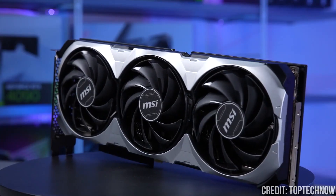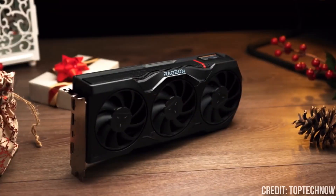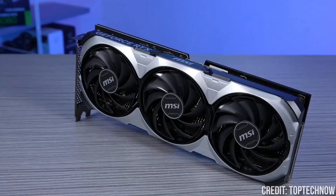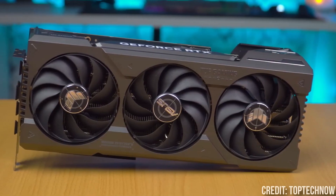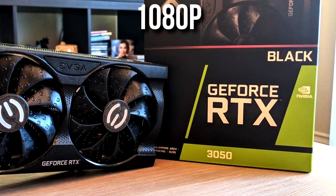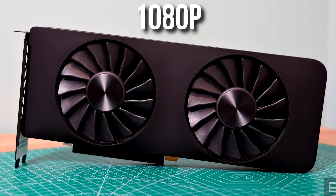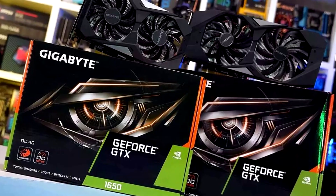Then for the graphics card — the most important component in terms of performance — I will have my latest video on the best graphics cards for different budgets and resolutions in the top right of the screen for more information. First, make sure your CPU will not bottleneck your GPU. Second, pick the right GPU for your needs. If you play at 1080p, I would recommend a graphics card with 8GB of VRAM or more, though you can get away with 6GB depending on the game. For 1080p, I would recommend at least the performance level of an RTX 3050, RX 6600, or Intel Arc A750. If your budget is super low, the minimum would be the Intel Arc A380 or GTX 1650.